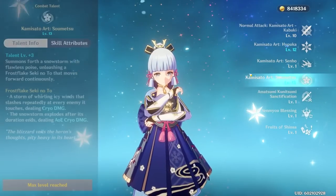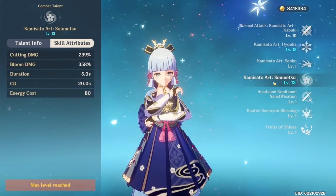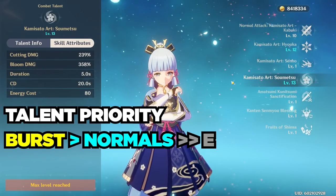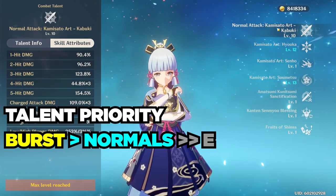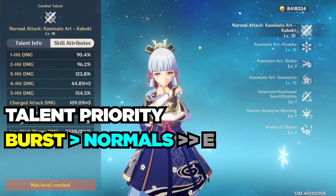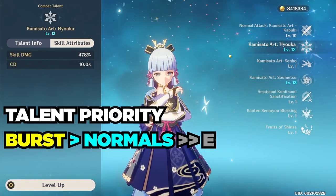In terms of talent priority, it's pretty straightforward. You want to prioritize her elemental burst — crown this thing as soon as possible, it does over 4,000% skill damage. Next, level up her normal attacks, as they make up a reasonable amount of damage if you keep Ayaka on field. Finally, level up her elemental skill when you have the chance.